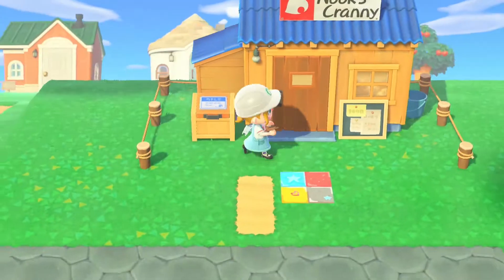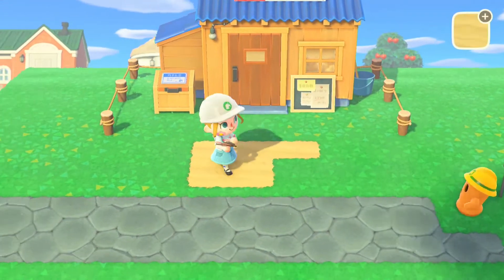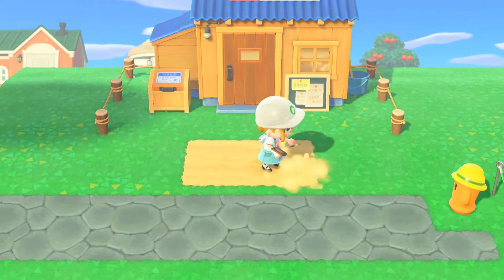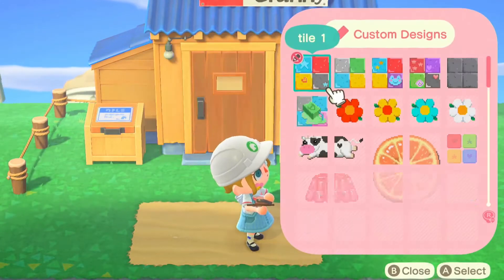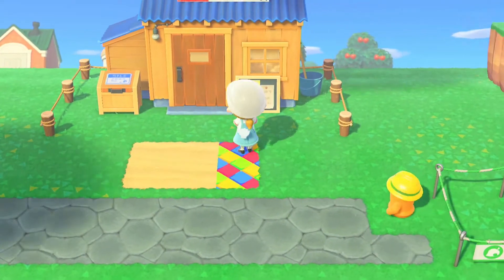I decided to come through with sand pathing to create a section that led right up towards the door of Nook's Cranny. It's kind of an awkward section because you have the drop-off box on the left, so to centre it is quite tricky.